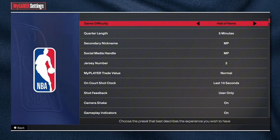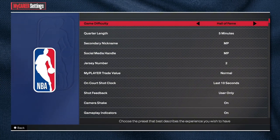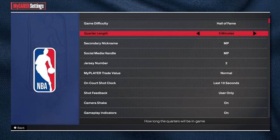Once you see it, MyCareer Settings is going to show Game Difficulty, which you can change to Hall of Fame or Pro. You can also change your quarter length to anywhere from five to twelve minutes.